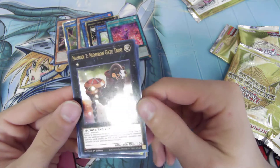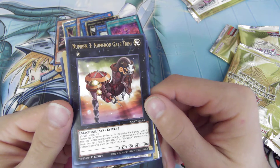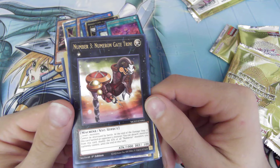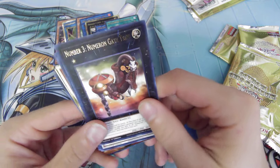Number 3, Numeron Gate Trini. Cannot be destroyed in battle. At the end of the damage step where this card battled the opponent's monster — detach one material from this card to double the attack of all Numeron monsters. Interesting.